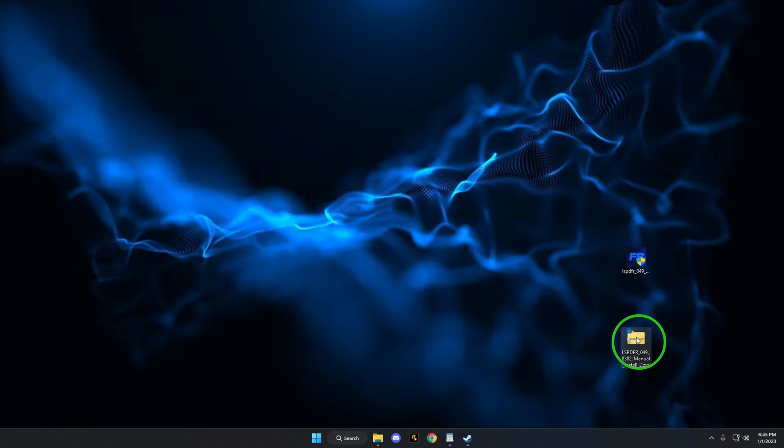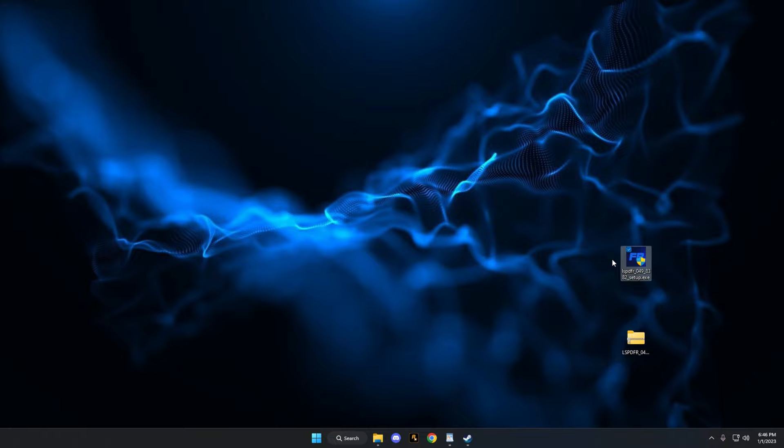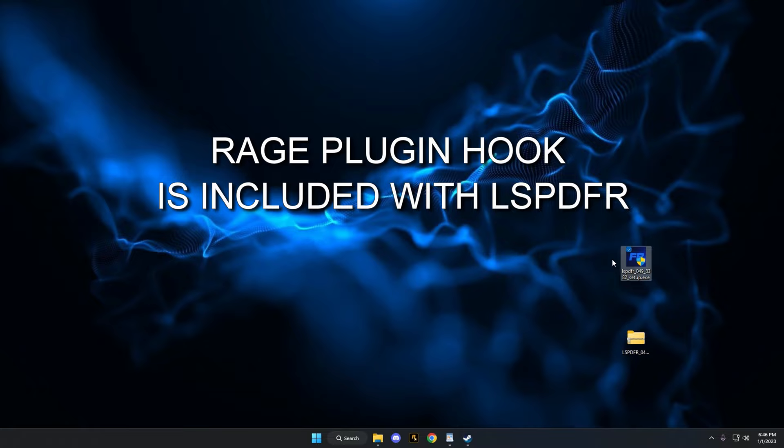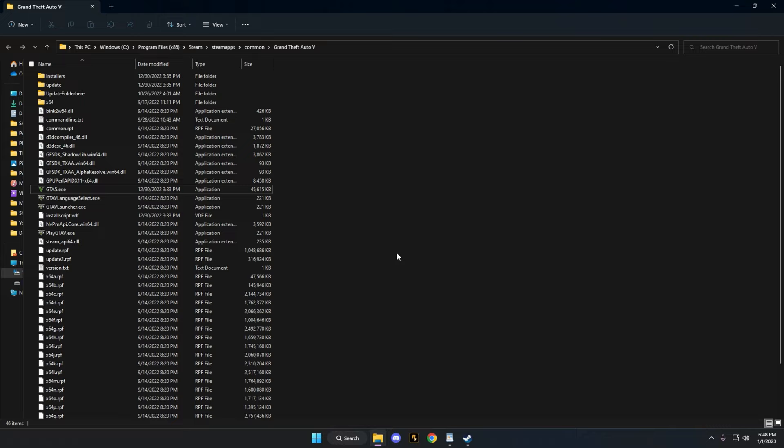I currently have two downloads of LSPDFR on my desktop - the manual install version, which we'll cover first, and the auto installer for the second half. In my opinion the manual install is the superior version because it will always have the most up-to-date Rage Hook already included, whereas the auto installer may have an outdated Rage Plugin Hook. Let's install LSPDFR manually - pull up your main game directory. If you're not sure how to find it, look to the top right of the video for a short guide covering Epic Games, retail, and Steam.